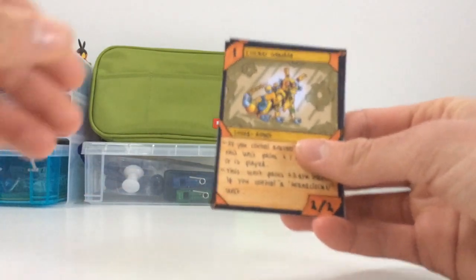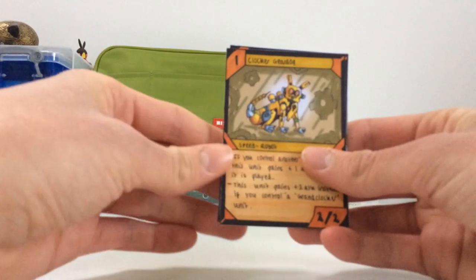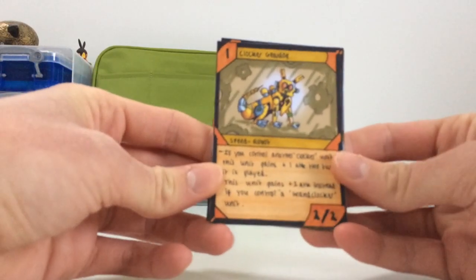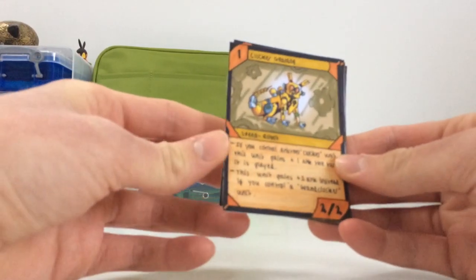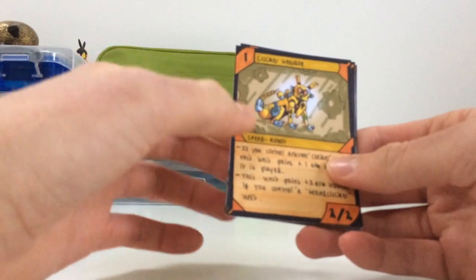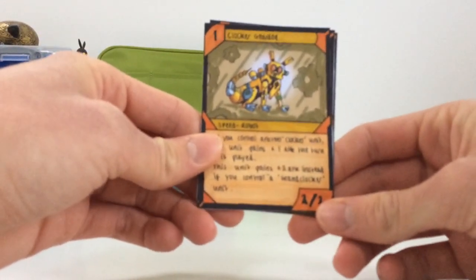The next card is pretty new actually — it's the Clocker Gear Dog. Also costs one. It's a speed type; that other one was a skill type. This is a robot as well. Its effect is: if you control another clocker unit, this unit gains plus one attack the turn it is played. And this unit gains plus two attack instead if you control a clocker unit. That's good for a speed type, and you'll see why in the rules video. This one has two attack and two defense.